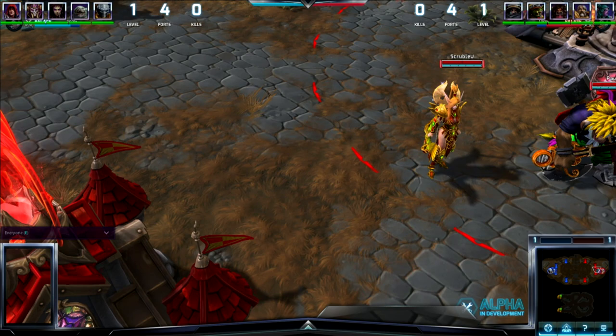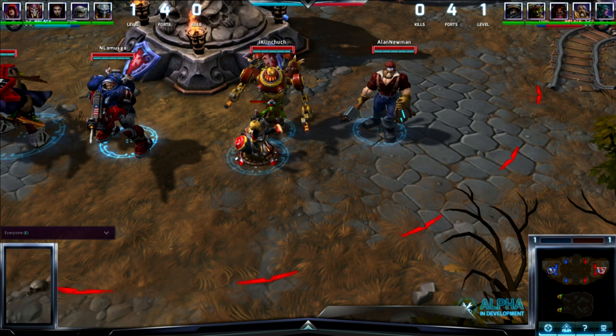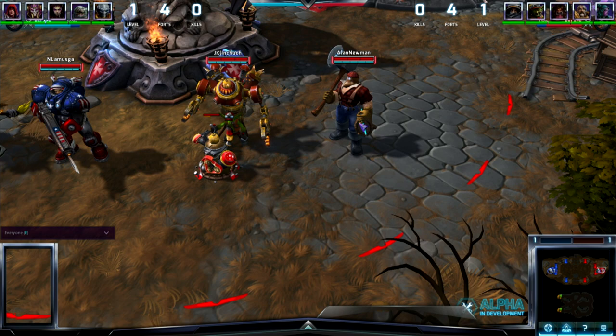On the red team side, left to right, we have Tyrant, ETC, Raynor, Gazlow, and Uther with what I honestly think — and no one agrees with me here — that's my favorite skin in the game, Lumberjack Uther. Genuinely is. Makes me laugh every time.